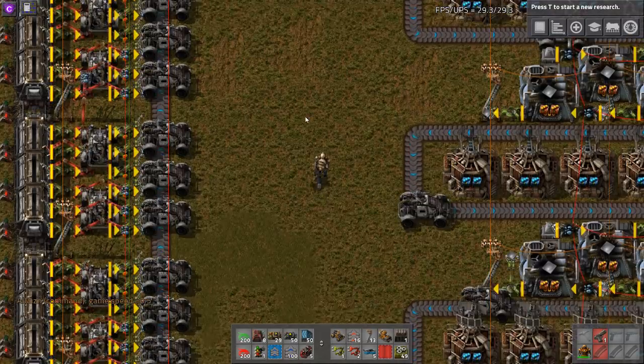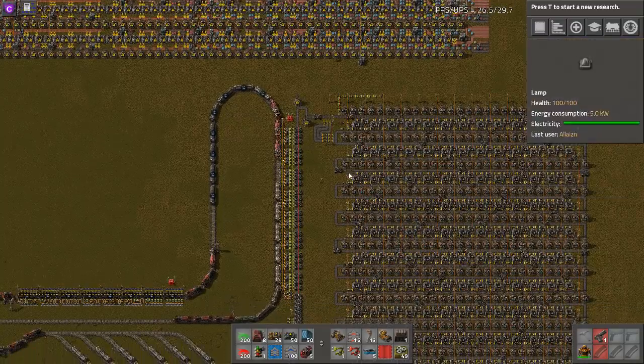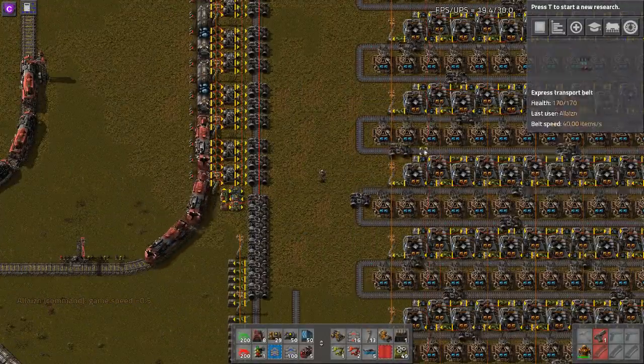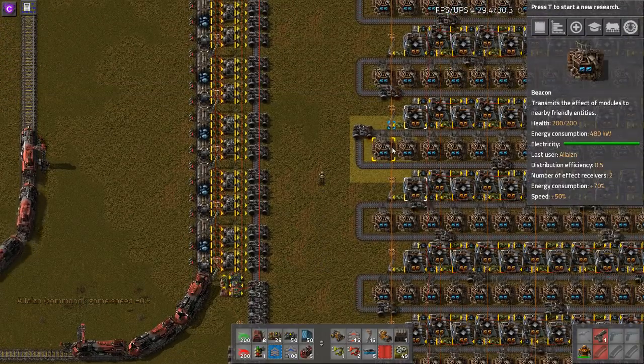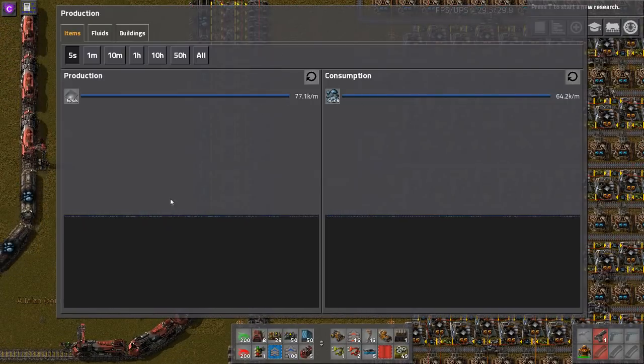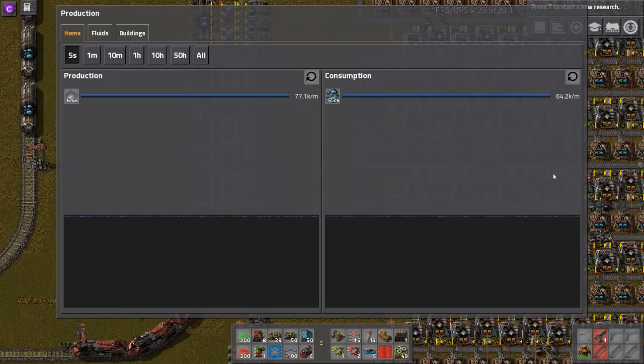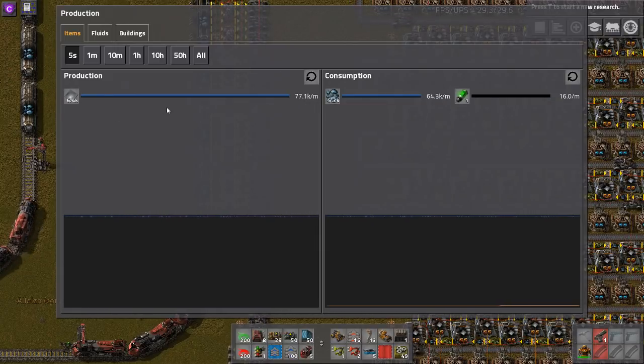Welcome to my explanation video of the factory I posted a few hours ago on Reddit, which is a car-belt-based smelter. The production stats are as follows: this is the only thing running in the world at the moment, and we have 400 furnaces which produce about 77,000 iron plates per minute.